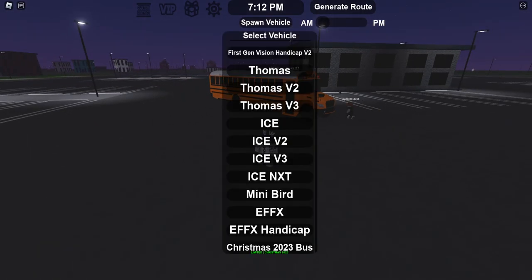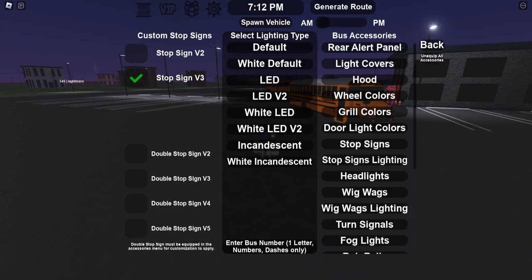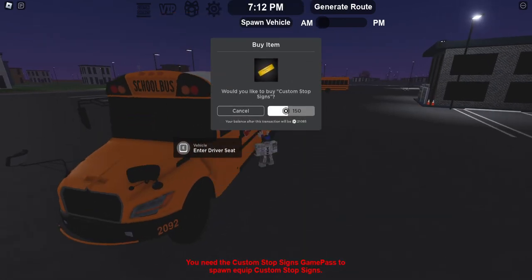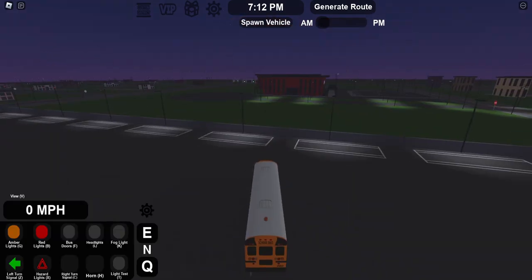So if you click spawn vehicle, you got a list here. You click that one, you have like an activity version and you got all this stuff here, which is pretty cool. I don't know the difference between any of this stuff, but we'll go LED, I guess. Okay, so we'll enter it.